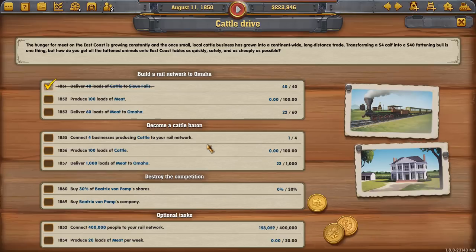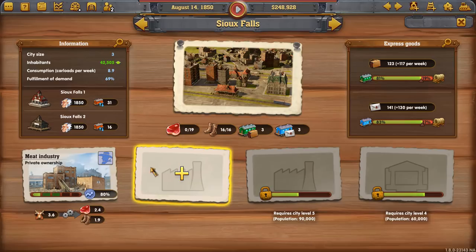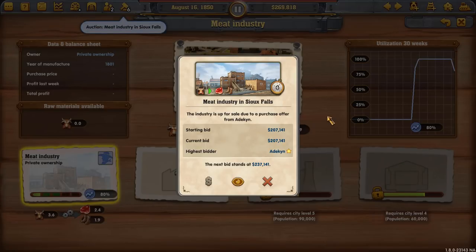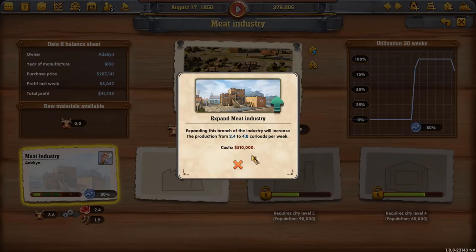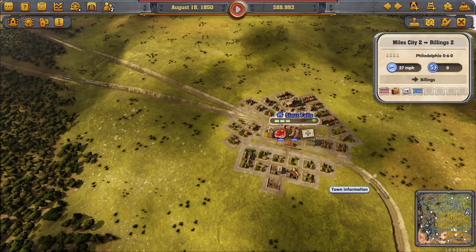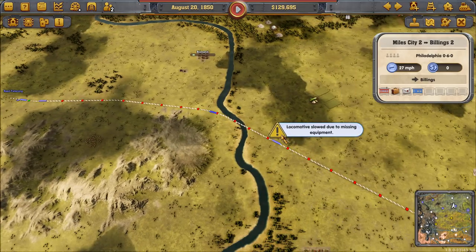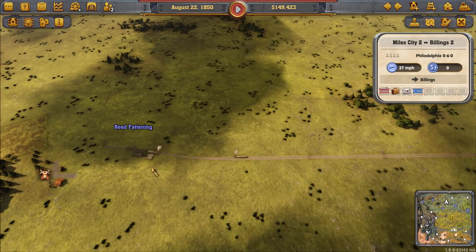We can't place a new meat industry, but we can try to buy the existing one. $249,207 — I like that price. Now we're in the meat production business and we'd like to bump that up, though it'll cost half a million to improve production. We've got a nice steady flow of cattle coming in. The trains are starting to slow down so it's time to replace them. We have enough trains running — we're starting slowly to produce meat.